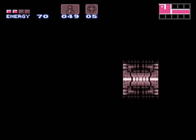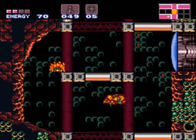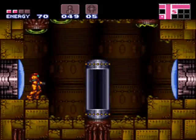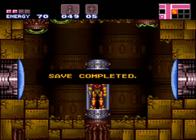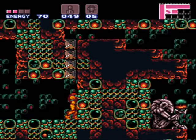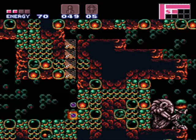I actually kind of prefer when the totals the pickups give you are changed. It may be just the way I like to play. That way I can do stupid stuff like run across spikes - like the big energy gives me 30, the small energy gives me 10, and the missile pickups give you 5. That way you're not as long refilling at refill stations or anything like that. Speeds it up a little without changing too much.